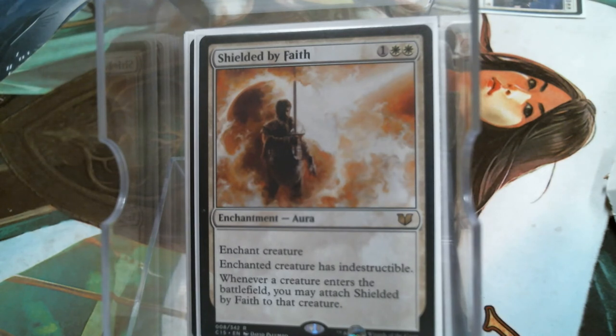Shielded by Faith is actually a little better, because you can put it on a creature you don't want to die if you happen to be paying a lot of mana for your general again. You can move it when you play your general.